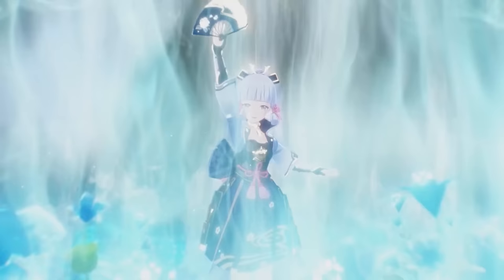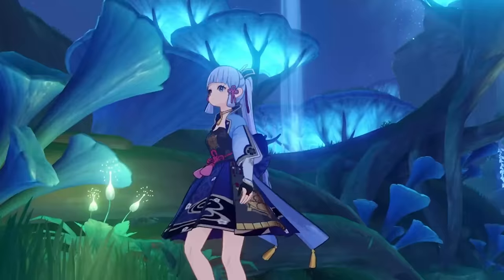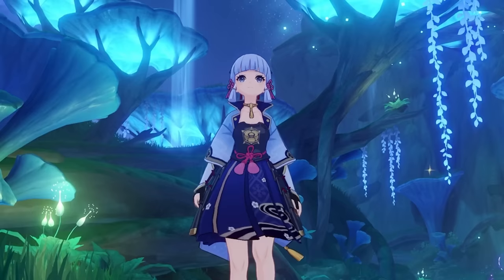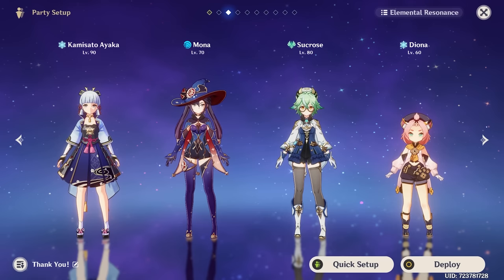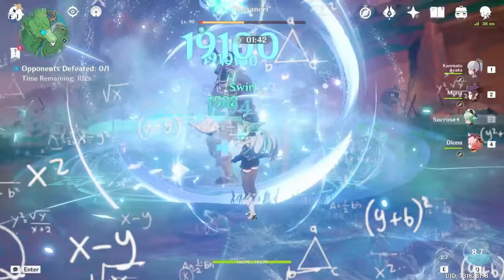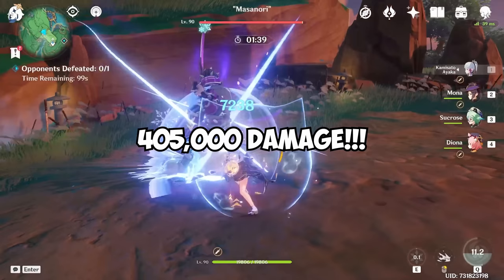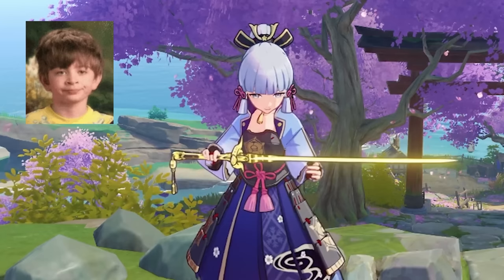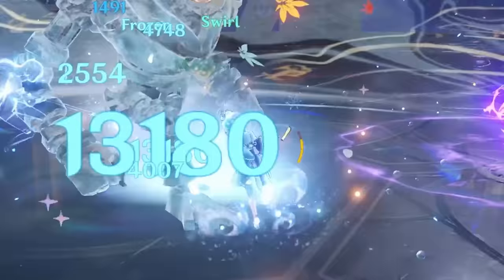It is definitely one of those skills worth crowning. It is easy to dish out 400k and more with it. When you pair her with units like Mona, Sucrose, and Diona, Ayaka can do about 19k per tick before the final bloom cut at 29k. Some quick math shows the overall damage would be around 405k from her burst alone — and here's the funny part: this is not even her best team, and she's only equipped with an Amenoma Kageuchi, a 4-star weapon, so she's indeed able to deal a lot of damage.